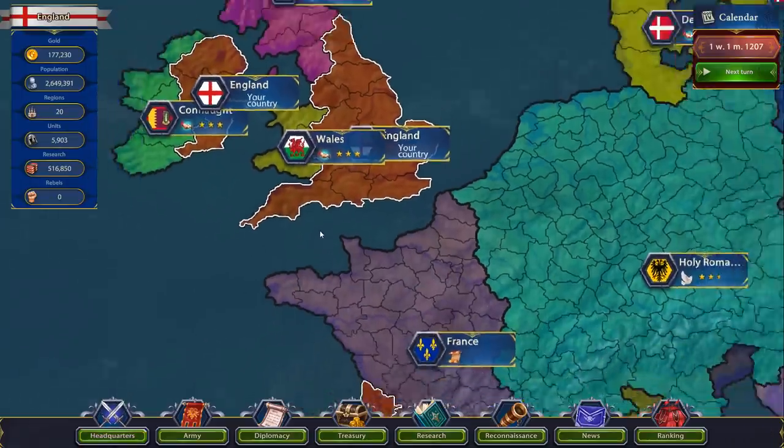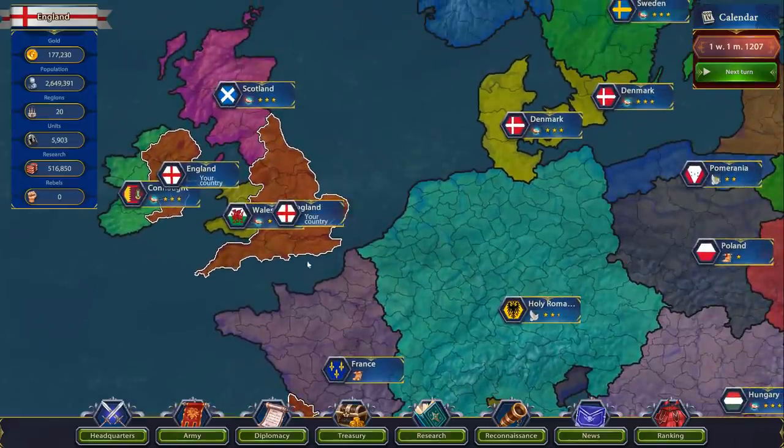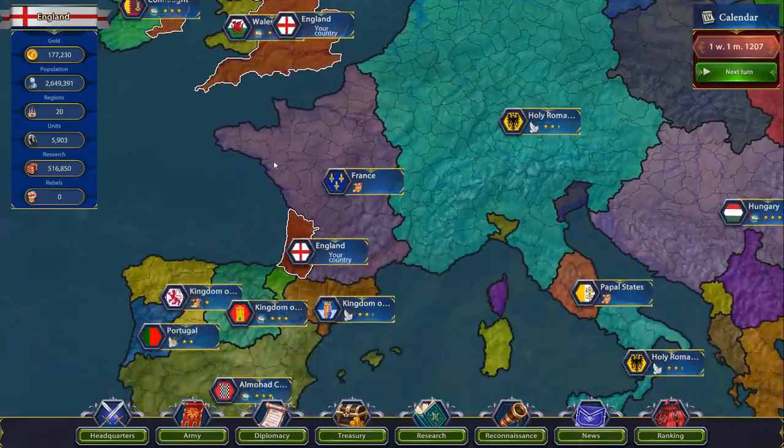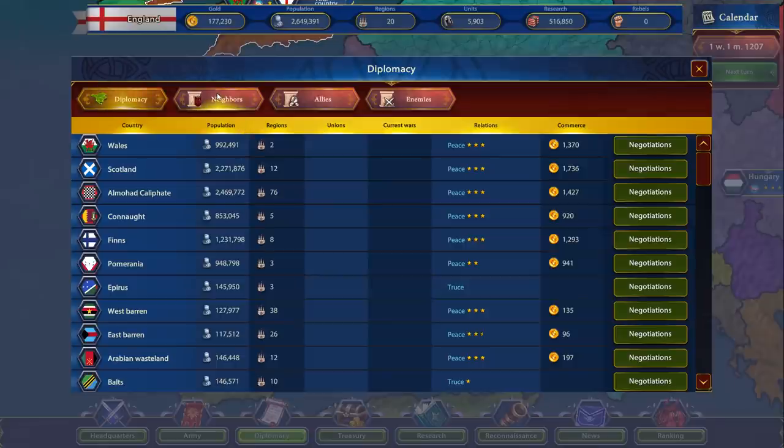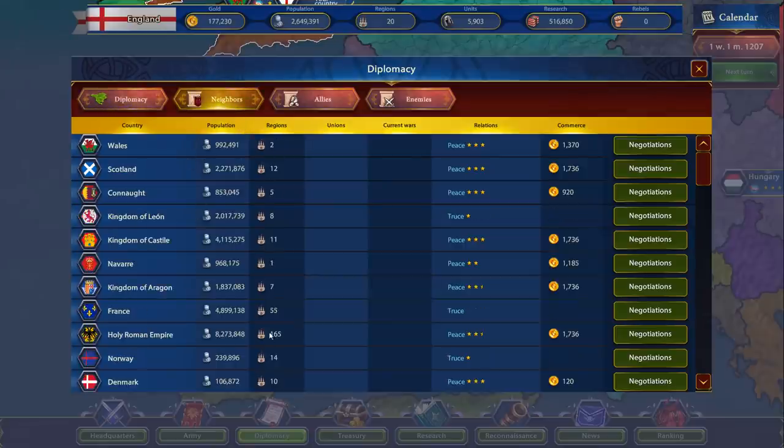We can use that army to go attack anyone. Right now they're defending our borders. We can see we get a few folks around here — like Scotland, we have peace with Scotland, they've got three stars, that's sort of the rank — the level of peace we have with these guys. We have just a truce with France. We can see our neighbors, line them up, how many regions they control, how big they are, and how steady our peace is.